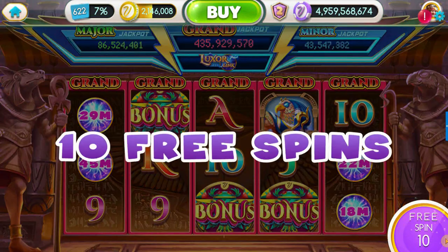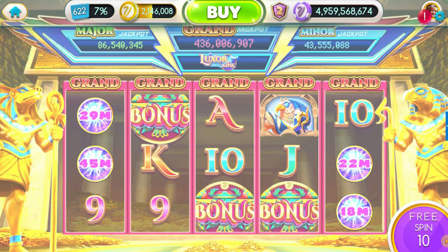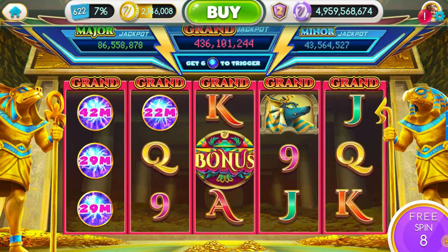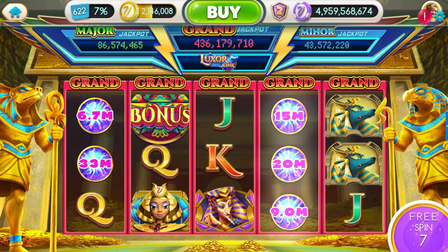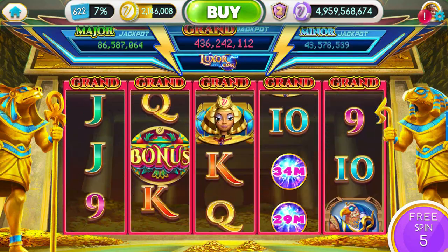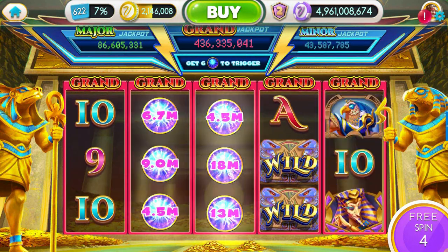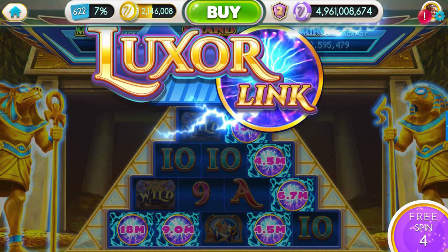Oh, we got a bonus! Let's get it, spinners and sharks — we got 10 free spins. Often when we have free spins in the ElectroLink games, we get a better chance of hitting an ElectroLink bonus, so hopefully these will come through and maybe we'll get a re-trigger. If we get an ElectroLink inside the free spins, it's almost like stealing free spins — I think it's pretty cool.